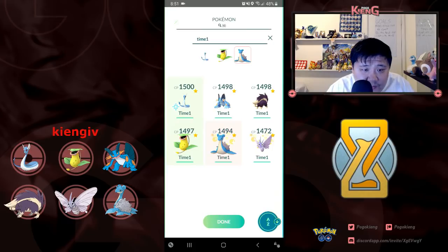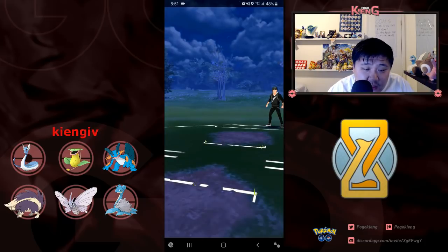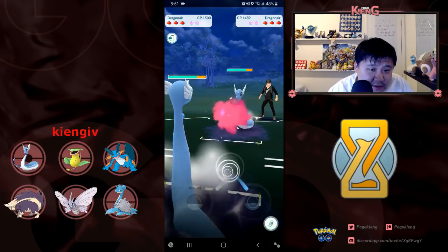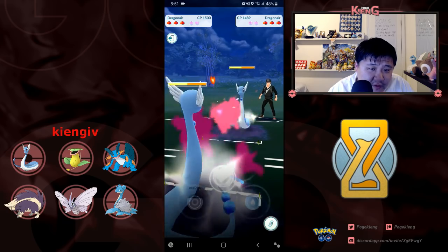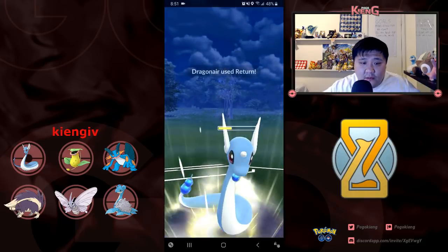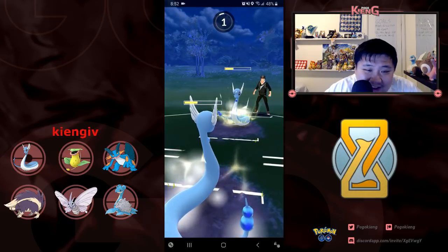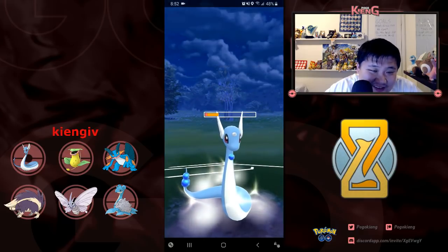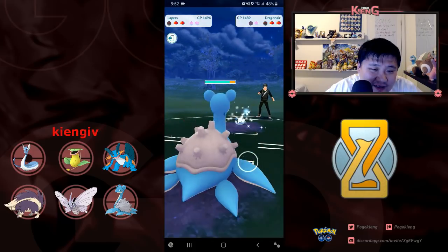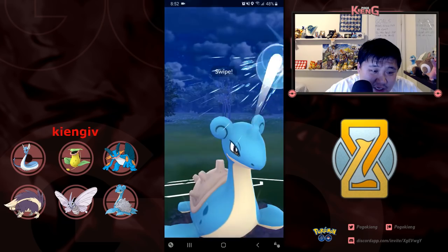So I lead Dragonair and I think I ended up getting caught by his Lapras. I'm going to be in a Dragonair mirror. I go for the Return. We end up CMP tying. I think I have Lapras — he has Blaziken, which is not great for me. I'm not shielding the Blaziken.